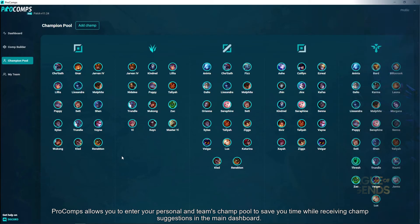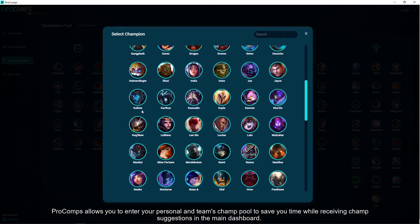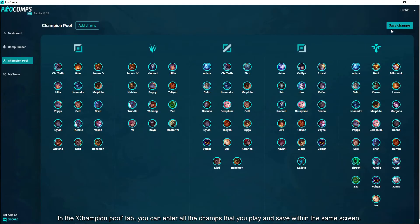Procoms allows you to enter your personal and team's champ pool to save you time while receiving champ suggestions in the main dashboard. In the champion pool tab, you can enter all the champs that you play and save within the same screen.